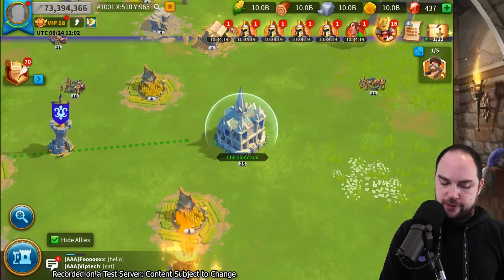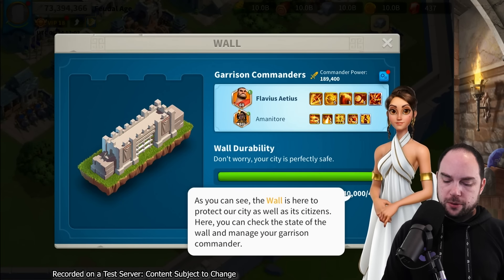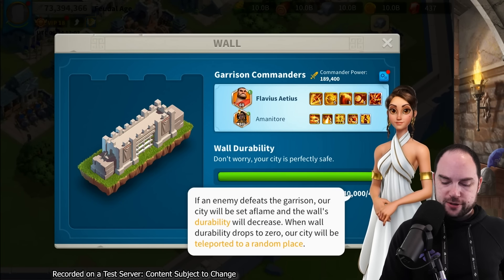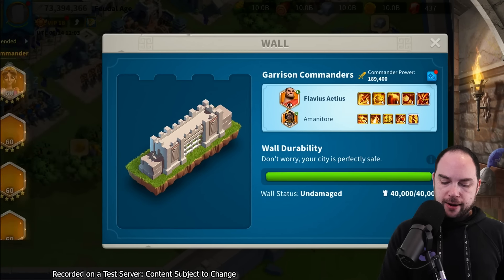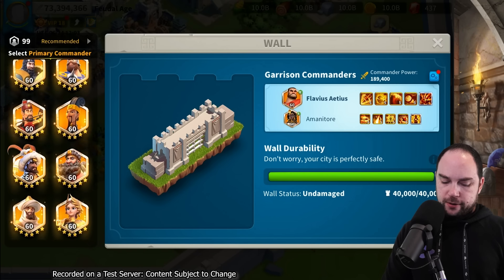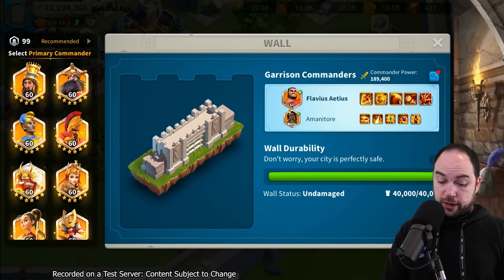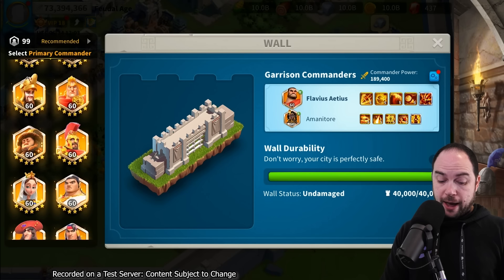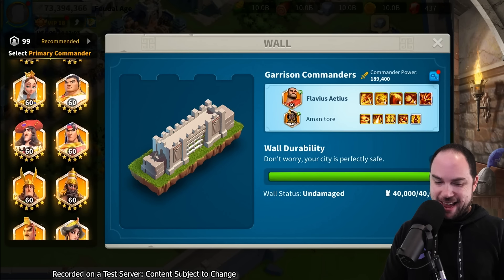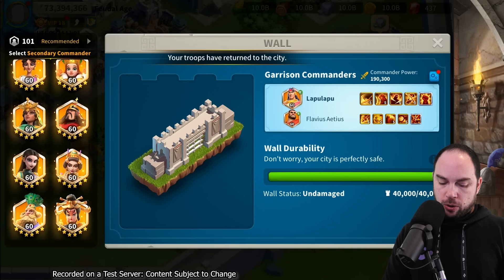Let's set up a little city defense here. Let's make the maximum possible punishment garrison. I'm probably going to get rallied - people will probably band together and rally me. But if I'm going to pick from literally anything, I'm going to put Lapu-Lapu on the wall and I'm going to put Hera on the wall.